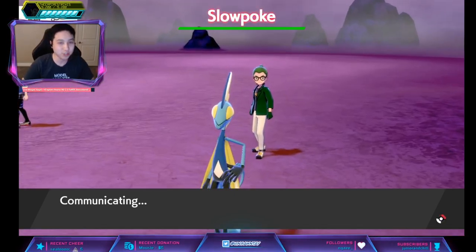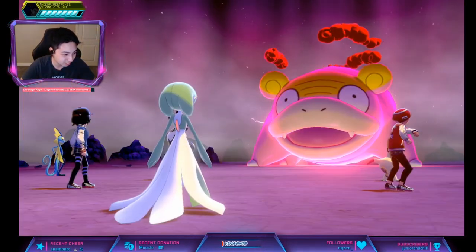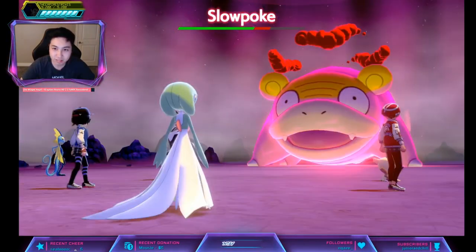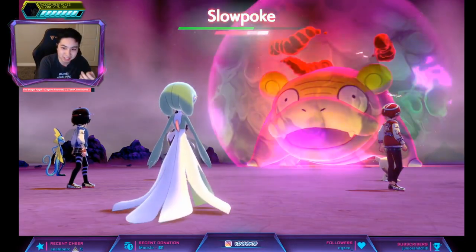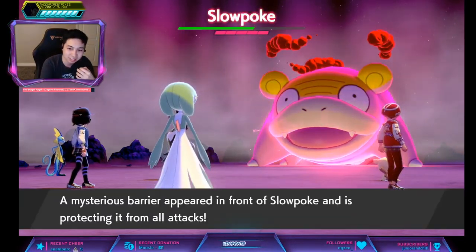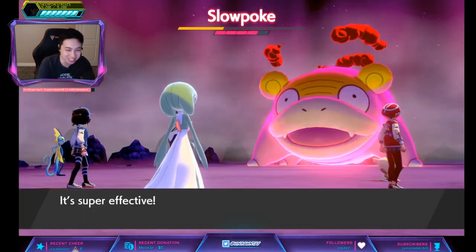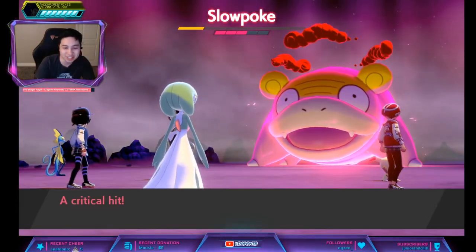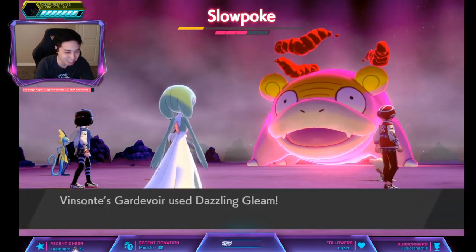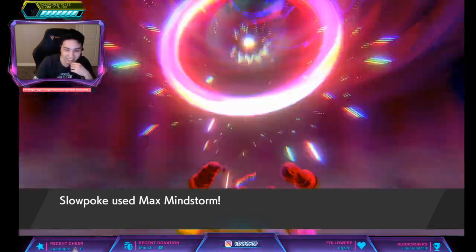Alright Urshifu, make your move. No, because once I beat it I'm guaranteed anyway so it doesn't really matter. This guy has five shields — we're just wrecking through his shields. Yeah, I don't even need to trace this anymore because we already know it's hidden ability.